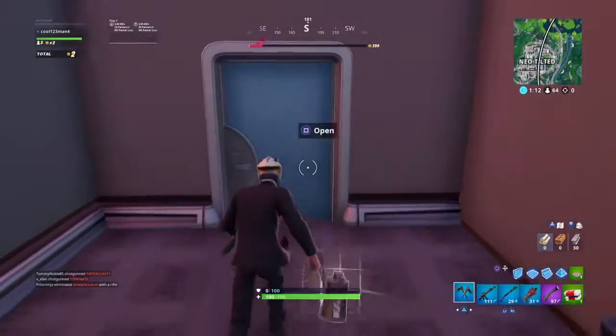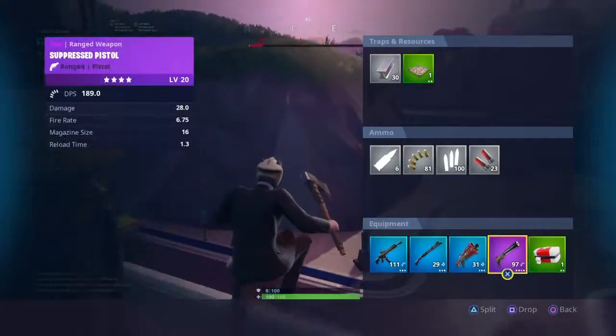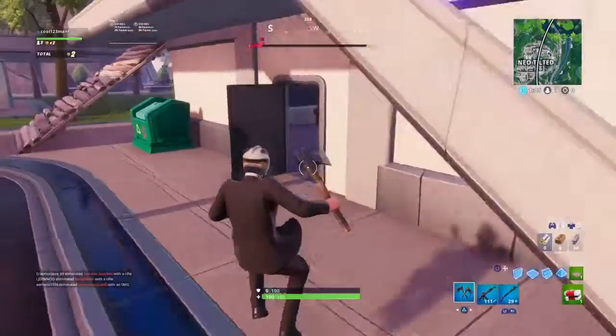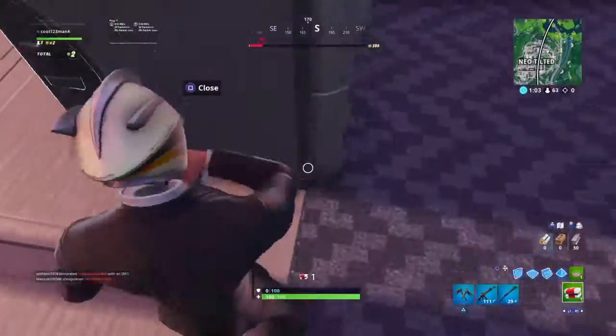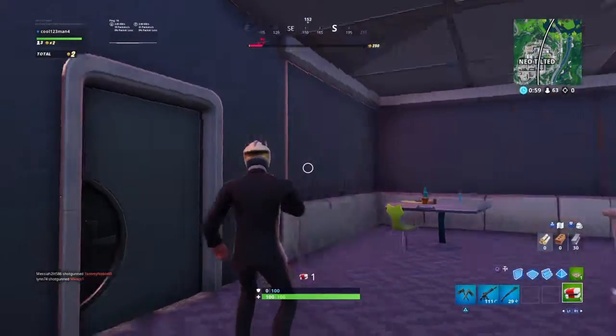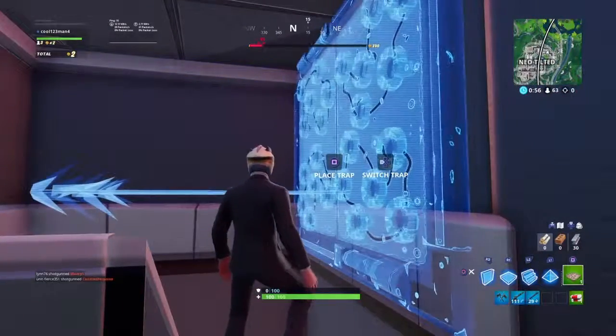The glitch door is right outside here near the wind funnels or slip streams, and it's under the stairs. Go up to the middle of the door and start spamming your L1 and R1 triggers until you get your item out that you want.